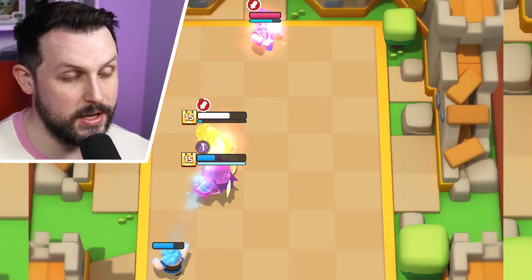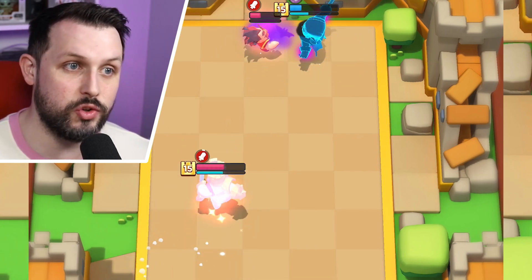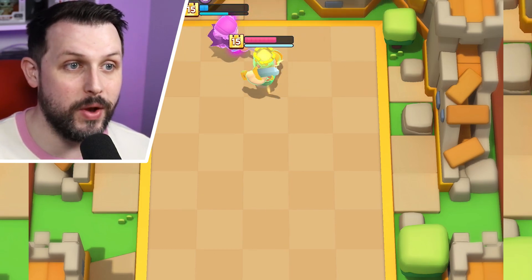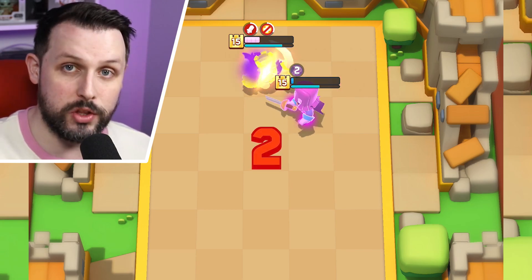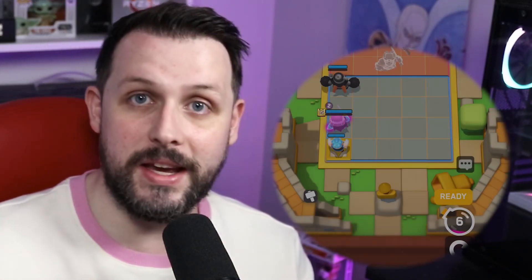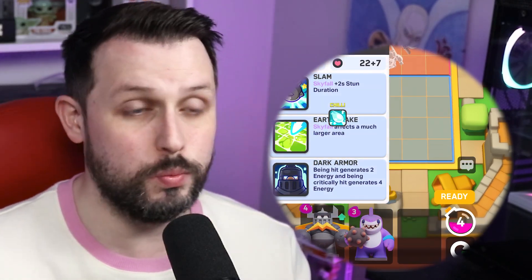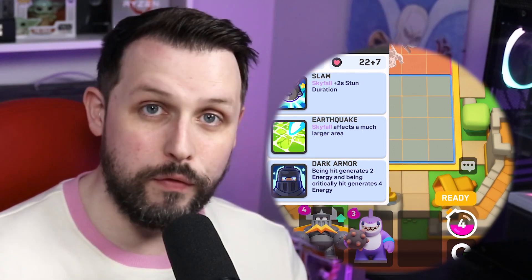Don't forget guys, it is the weekly Gizmo rotation, and we've got the Pancake, the Sauna, and the Training Camp available. This deck works really well with the Pancake Gizmo with the Countess — super OP — because often she goes to the back of the board, especially because you've got the Miner inside the deck. The Miner pushes to the back of the board, deals damage to the back line Minis of your opponent, so the Countess teleports to the back, and then the Pancake starts targeting the Countess and she gets that attack buff. It's just nice synergies with the Pancake Gizmo — so fun to play.